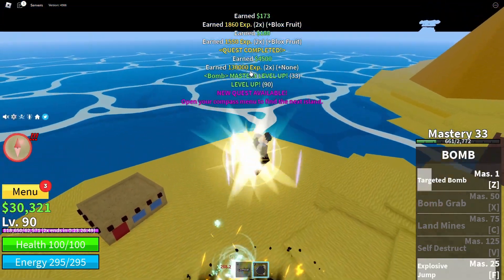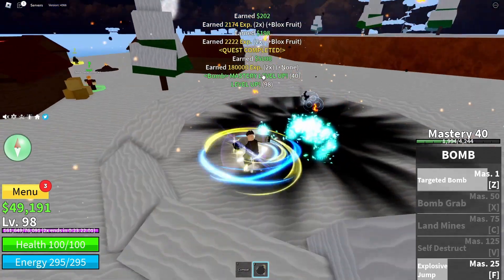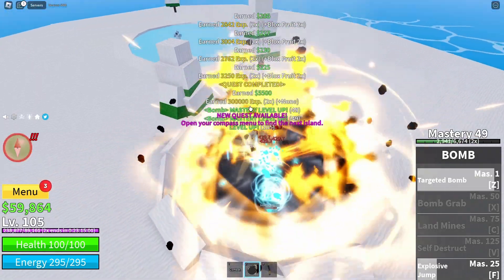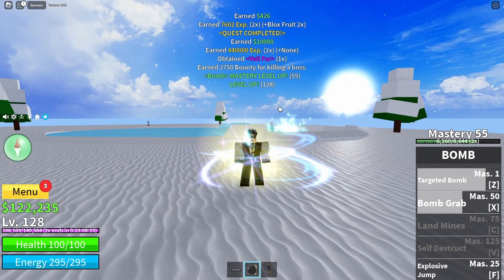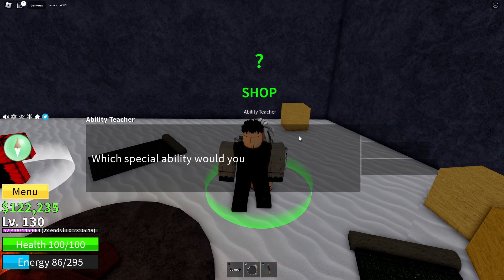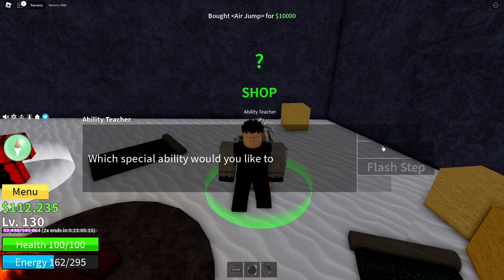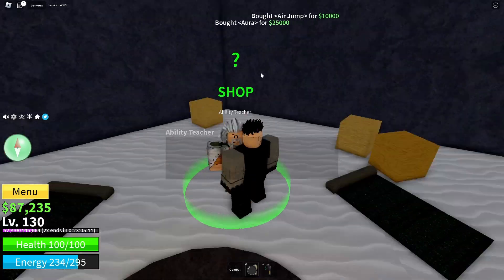Me having never used a Bomb Fruit since the dawn of Blox Fruits, I was a little unfamiliar with its abilities and not too sure what to expect. But to my surprise, with the combination of its high damage and wide range of abilities, I am able to make quick work of many of the NPCs and bosses that stand in my way. Being able to purchase the three abilities would make it even better, but unfortunately I only had enough money to pick up Air Jump and Aura, and I'll come back for Flash Step later.